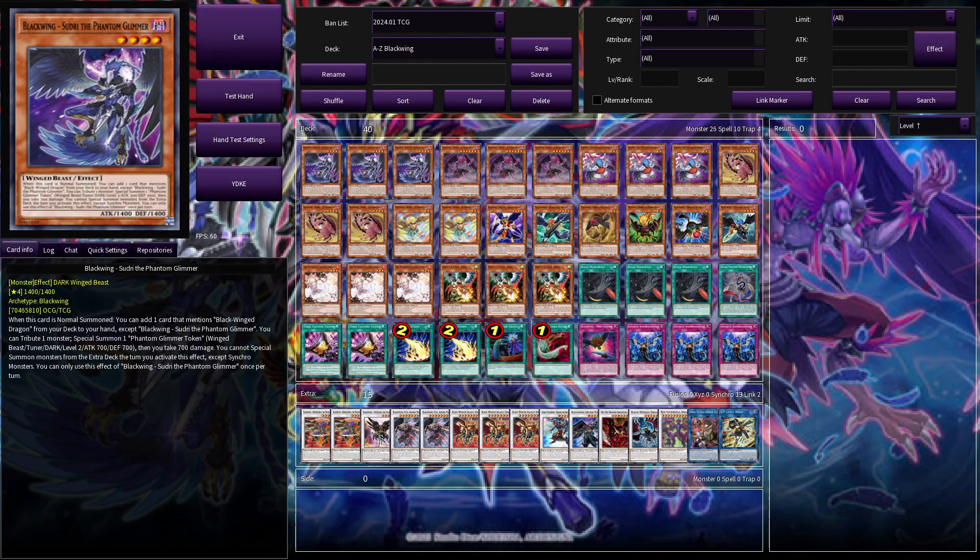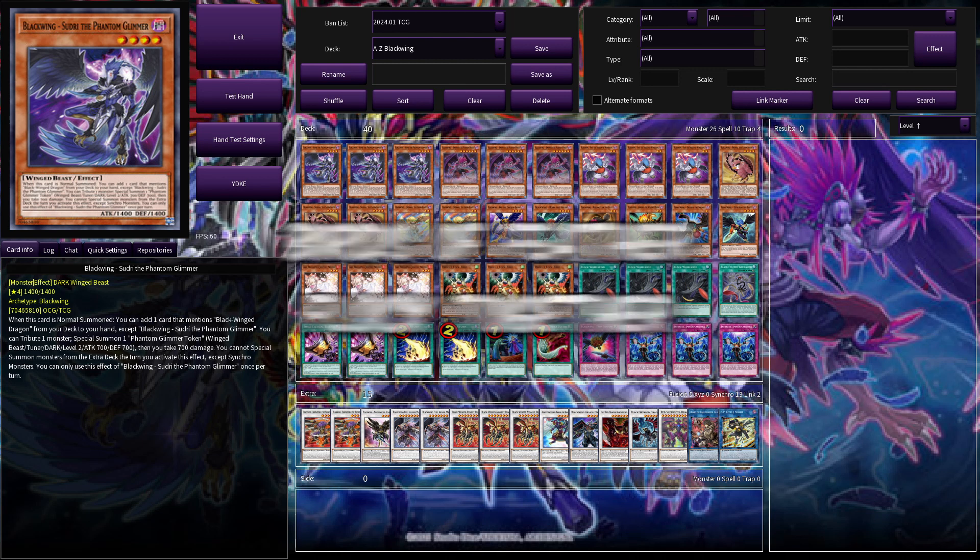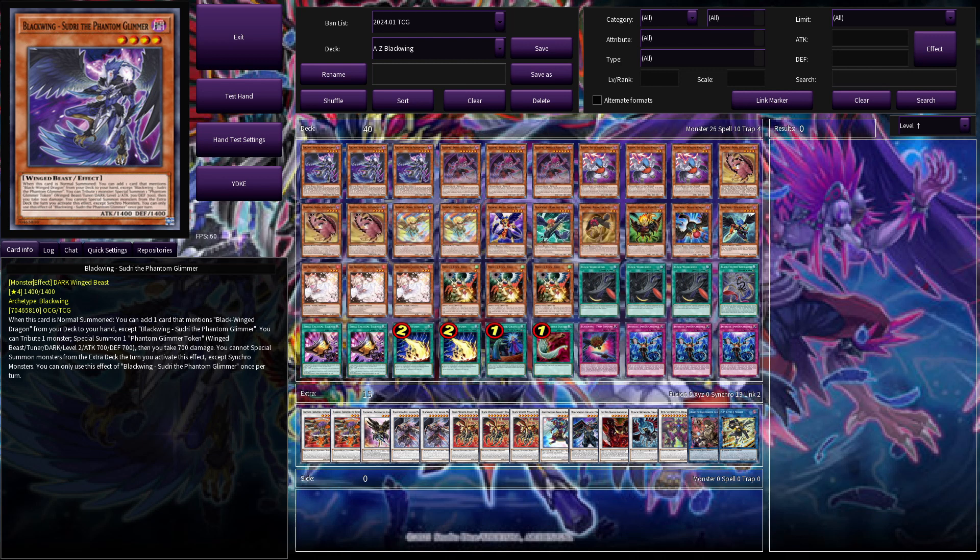If you've ever heard the phrase 'birds of a feather flock together,' well, that's what the Blackwings do. They're very good at getting themselves onto the board for free and swarming to make synchro plays. With how flexible these birds are at hitting the board, the combos they can create are quite diverse, making each game really interesting. Now it's time to show off the cards and the way we can actually make these fun combos.